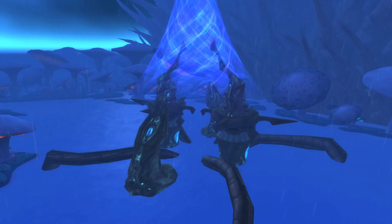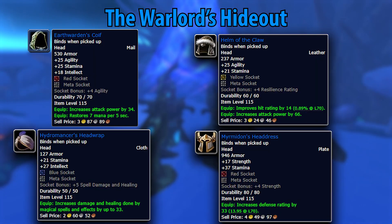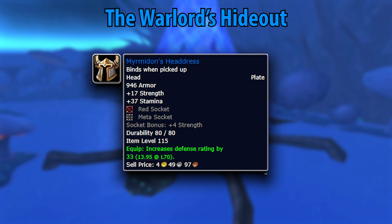You can make your way over to Zangarmarsh and pick up the quest The Warlord's Hideout from Watcher Jang outside the Steam Vaults. With decent items for basically everyone, the Helm of the Claw is pre-raid BIS for rogues, feral druids, ret paladins, and DPS warriors — only beaten by the Engineering Goggles if you take that profession. The Myrmidon's Headdress is also an insanely powerful reward for tanks and will serve as your pre-raid BIS head unless you can afford the Helm of the Stalwart Defender from Blacksmithing or craft the Engineering Goggles.